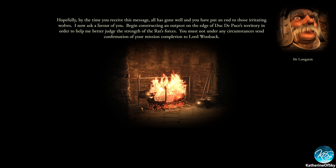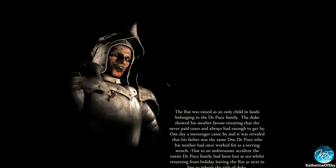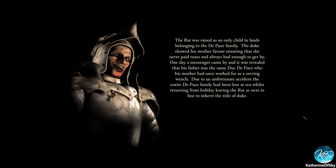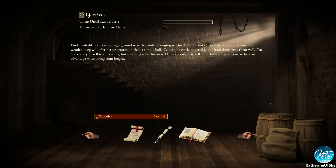A dispatch arrives from Salon. Hopefully by the time you receive this message all has gone well and you've put an end to those irritating wolves. I now ask a favor of you: begin constructing an outpost on the edge of Duke De Pucey's territory in order to help me better judge the strength of the Reds. You must not, under any circumstances, send confirmation of your mission's completion to Lord Wulzak. The lad was raised as an only child in lands belonging to the De Puce family. The Duke showed his mother favor, ensuring she never paid taxes and always had enough to get by. One day it was revealed that his father was the same Duke De Pucey, and due to an unfortunate accident the entire De Puce family had been lost at sea, leaving the Rat as next in line to inherit the title of Duke.